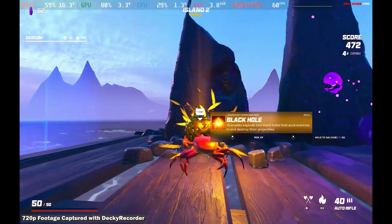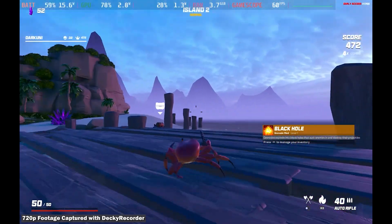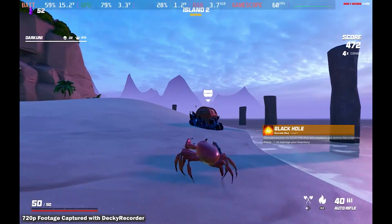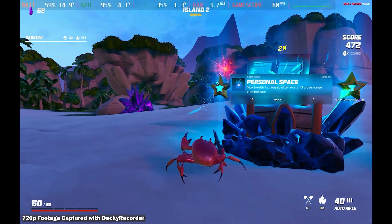If we're going to give it, we'll go 50% and we get a black hole — grenades blow up into black holes. That sounds pretty good, and it costs us half our life. There was also some crystals there that I missed to the left, that's okay. You'll see more. Yeah, I missed those, I don't know what I was thinking.